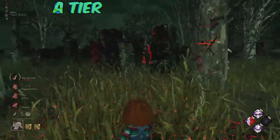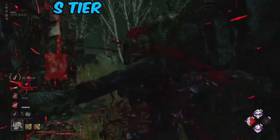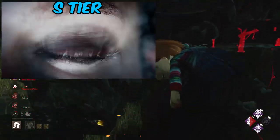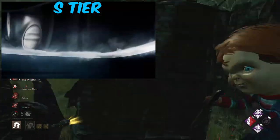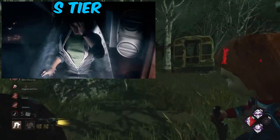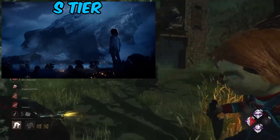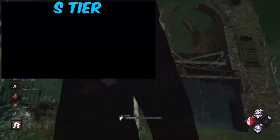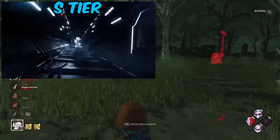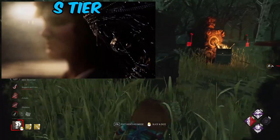Now we're heading into the top tier S-rank. In at number five is Xenomorph. This trailer had everything — it set the scene beautifully for the Alien universe to be integrated into Dead by Daylight, showing off Ellen Ripley and the Xenomorph and adding a lot of character to both sides. I especially loved the pacing of this, and I loved the Alien-inspired trope of Xenomorph creeping up closely behind the shoulder of Ellen Ripley. This was an absolute cinematic masterpiece, and it could not go anywhere but S-rank for me.